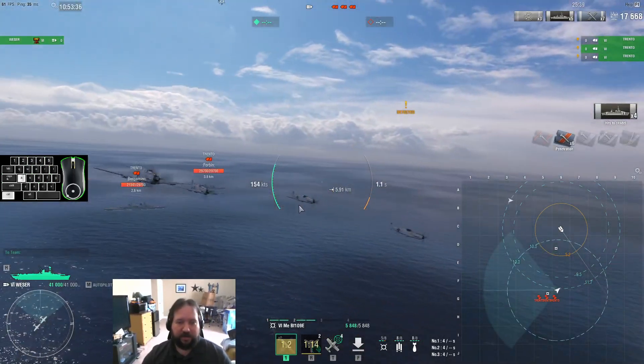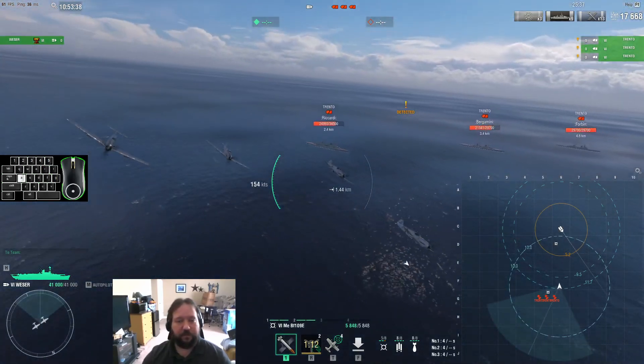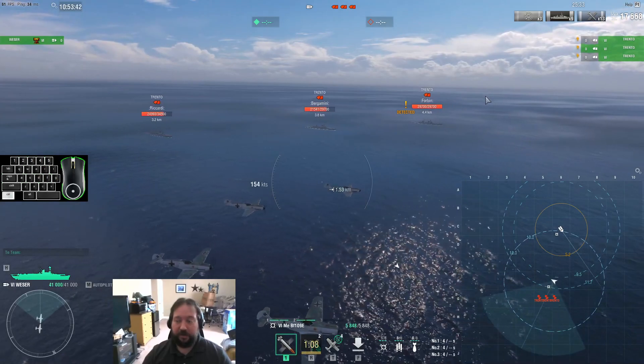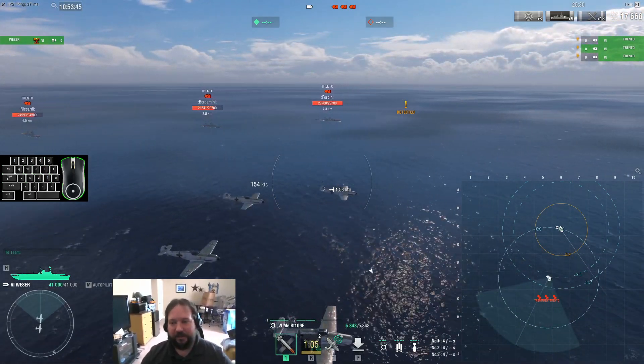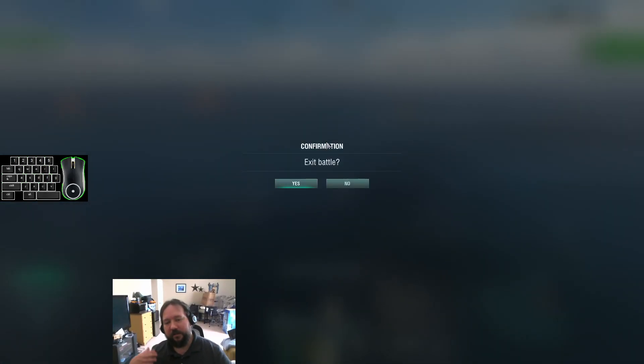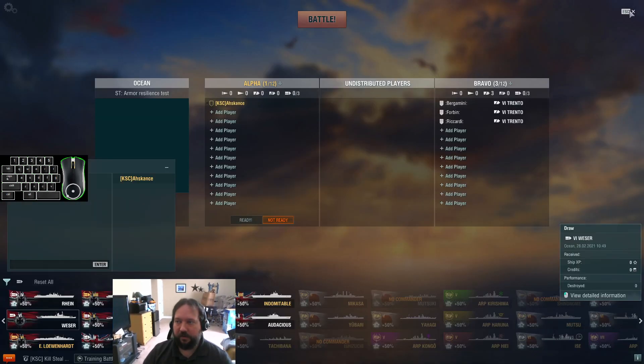Not to say you're going to land every citadel or every rocket — it's not about that. But if the cruiser is just able to turn and you never get citadels, then you're going to be neutered as a German CV. You have to try to find the lines, find the angles to be able to do the thing. That's on you as a player to overcome the counterplay that a cruiser has.